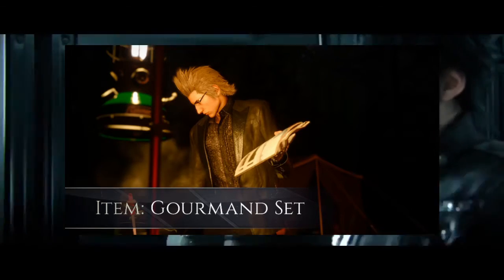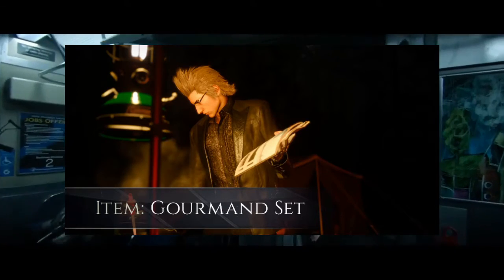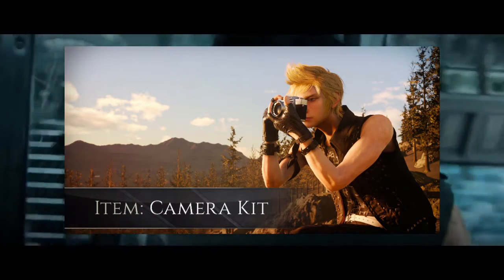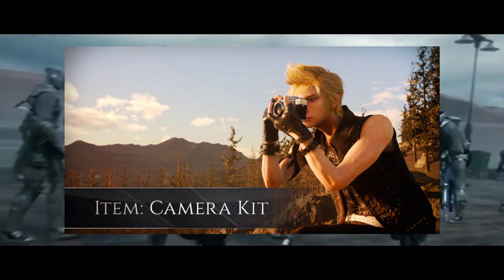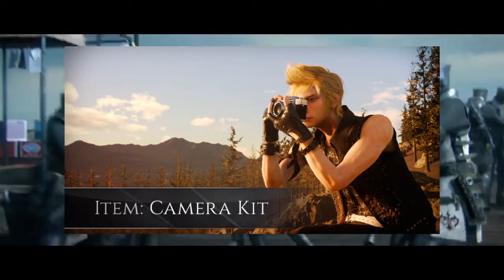The next set of DLC is the Camera Kit, which obviously has to do with Prompto. It includes a camera body and a lens. In order to get this you have to pre-order from Amazon US or just have the Ultimate Collector's Edition.